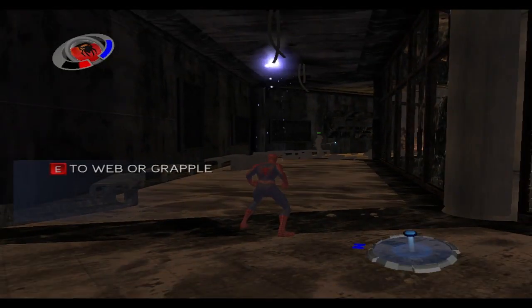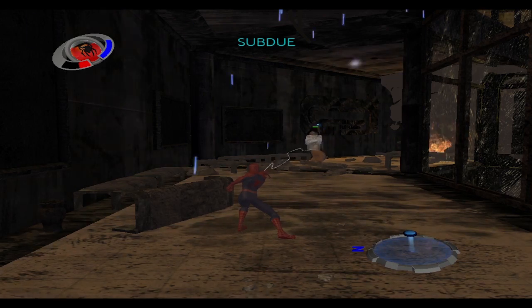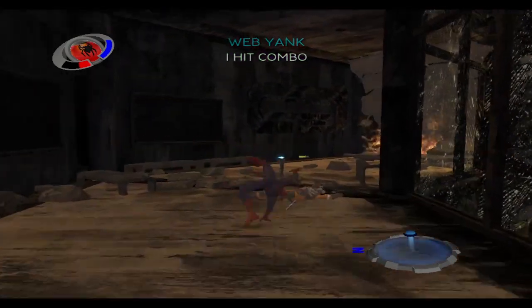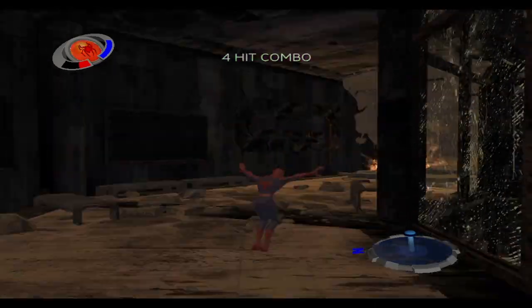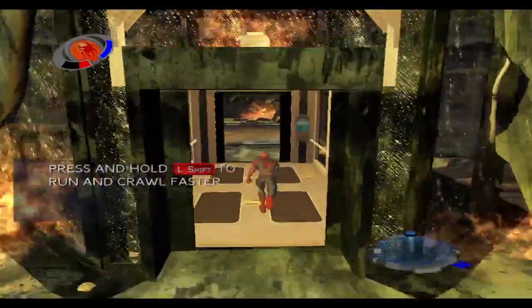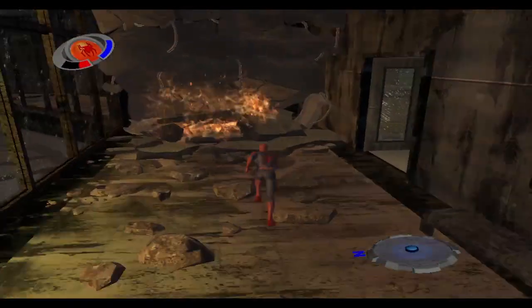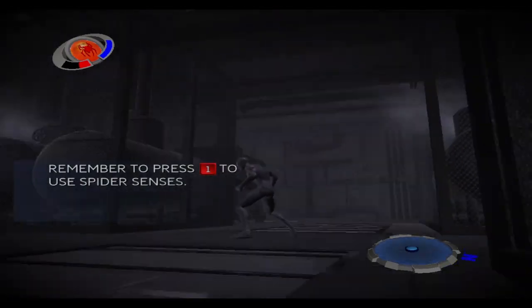Experiment with web attacks and you might even find new ones. For instance, I hear you can spin guys around. Use the sprint button for extra speed. If I could pull down one of those pipes, I bet the water would douse the fire.